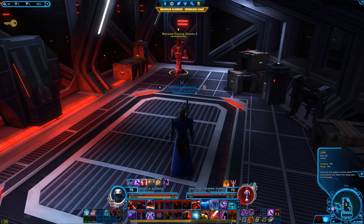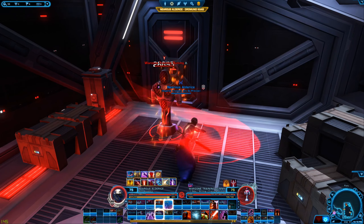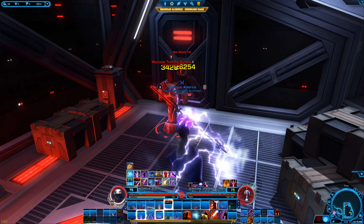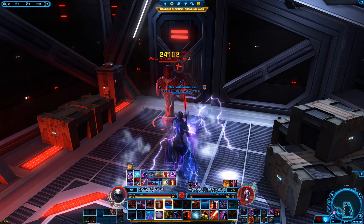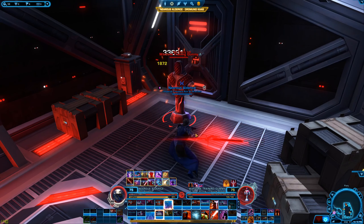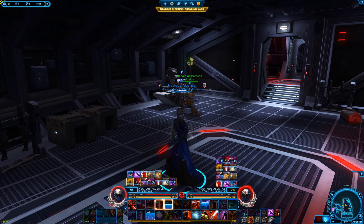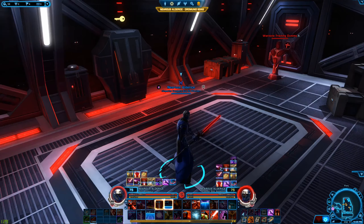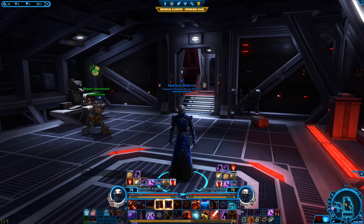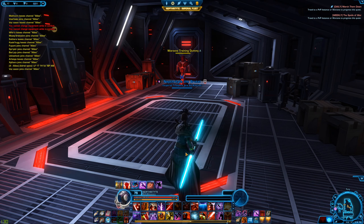Let me do a quick demo rotation: Maul, Discharge — nothing's up so Voltaic Slash — Discharge is up immediately, Discharge, Recklessness, Discharge, Phantom Stride, Discharge, back to Ball Lightning and Mauls, nothing's up, some Voltaic Slashes, Reaping Strike up so use that, Discharge up again. Yeah, that's basically it. It's a lot of fun and a really easy class to get into. It's currently not the best class because its damage was greatly reduced in a nerf in 6.0, but I do hope you'll give it a shot because it's one of my favorites.